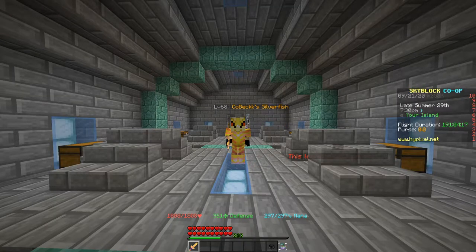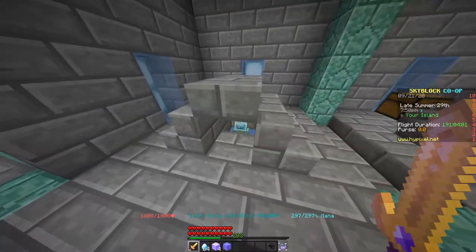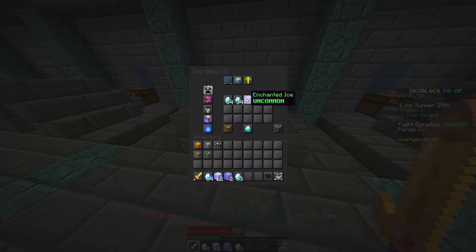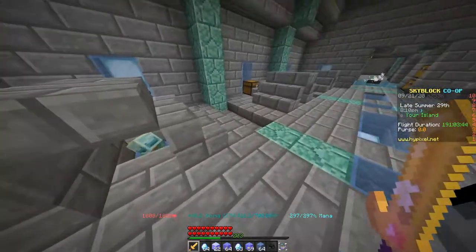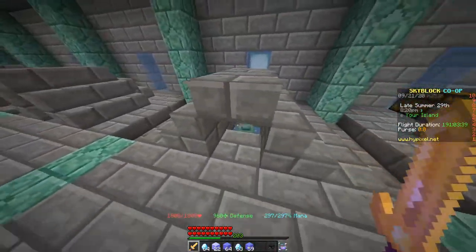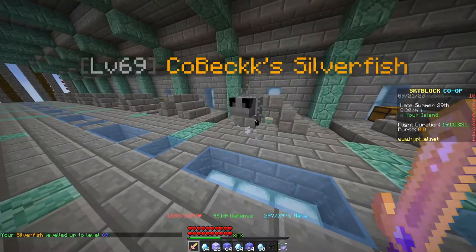Hey, what's up guys, welcome back to another video. Today we will be looking at what one week of ice minions looks like. I haven't picked up my ice minions in just over a week and I wanted to see how much money they would make me. Some of them have diamond spreading, some don't, but they all have super compactors. I've also got my level 69 silverfish pet.